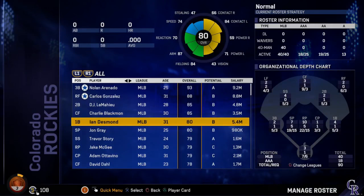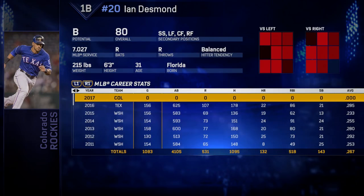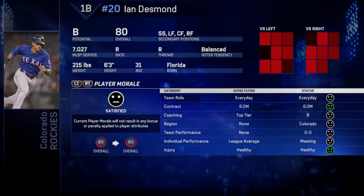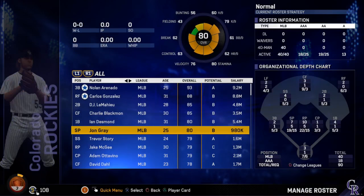Next up is Ian Desmond, first baseman, 80 overall, 31 years old. Great defense and his hitting is pretty good too. He just signed this offseason — I think he might be injured in real life, I saw a notification in the spring training. His player morale is alright and his quirks are Unbreakable and Home Buddy.